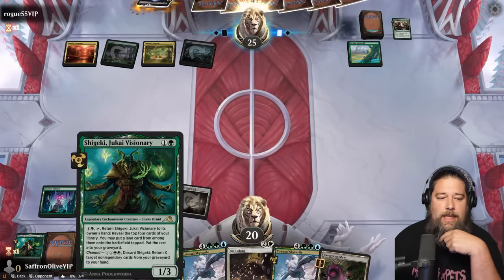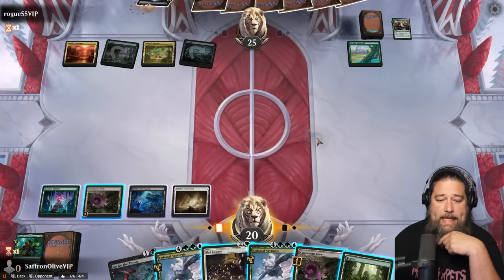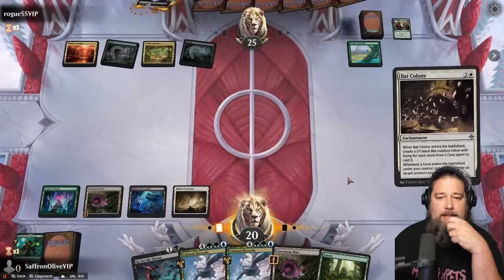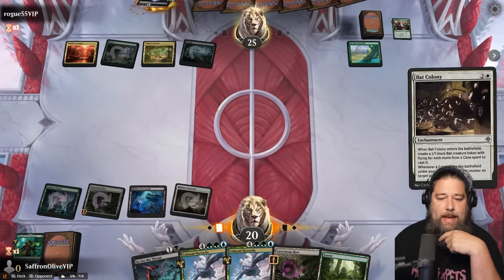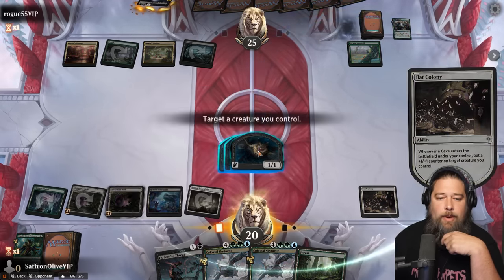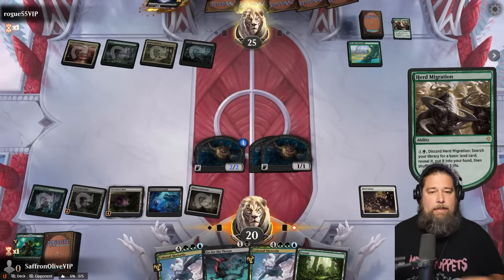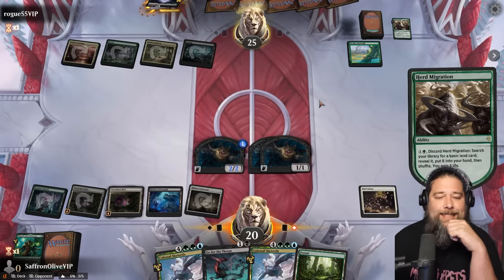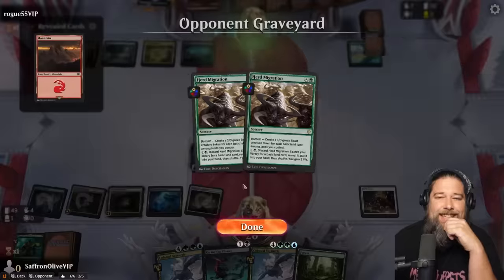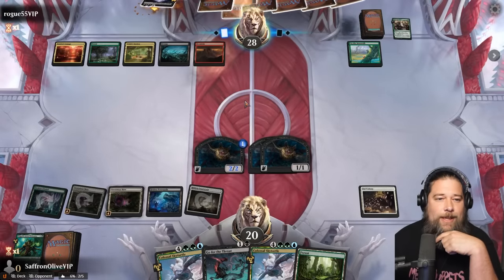Up a Beanstalk, draws a card. Opponent plays Paizen. We find a Forest. Bat Colony, make some bats. Cavernous Maw, grow a bat. Opponent — more Herd Migrate. Opponent's up to 28, that's so much life. If we win this one, then we might have to think of caves as being real. Quintorius Conned and cascades, draws a card from the Beanstalk. Opponent spins into Drag to the Bottom — that's not ideal.